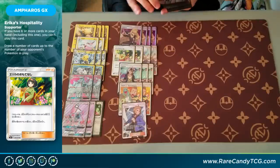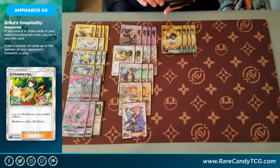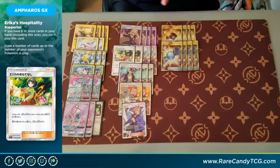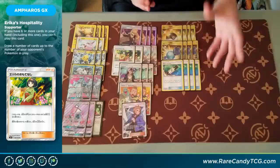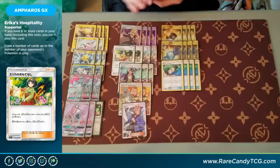Going on to the rest of the trainer cards, we have four copies of Ultra Ball to search out our Pokemon. We also have four copies of Rare Candy to skip the Flaaffies and go straight to Ampharos GX. We have four copies of Electropower — that's the item card that Ampharos' first attack is based around, just plus 30 for your Lightning Pokemon. And this does stack, so if we have all four Electra Powers at our disposal, it's a free plus 120 every turn thanks to that first attack on Ampharos.